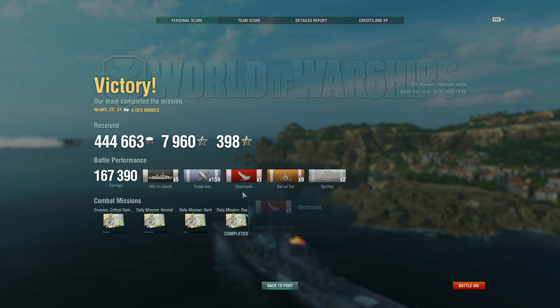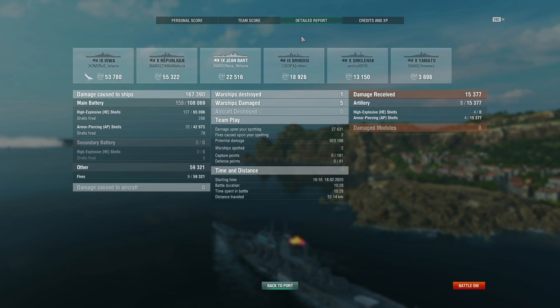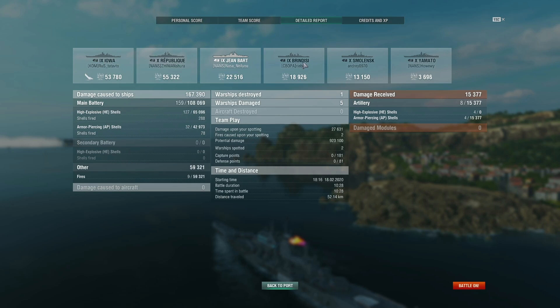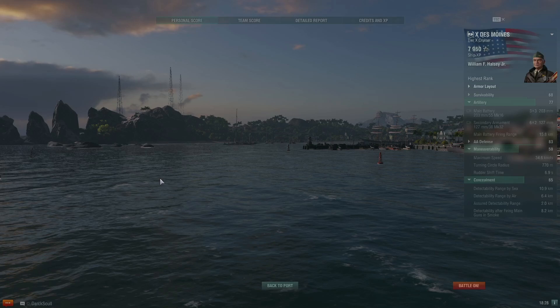Usually in a flawless victory your damage output tends to be mediocre, but here I managed to rack up 167k damage and even sank a ship. The ship kills are pretty evenly spread out — almost everybody did their part. Even that Izumo, despite being last on the team by a significant margin, probably earned Dreadnought or Fireproof which just doesn't get rewarded that much. This was a pretty enjoyable game — a lot of damage, we won really hard, and the HE damage was pretty good too once you add fire damage.